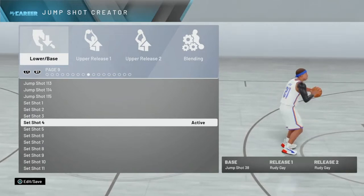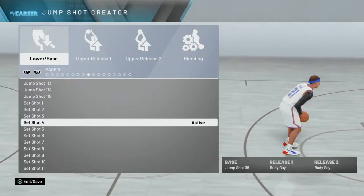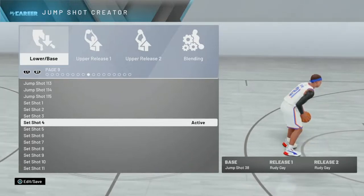I noticed a big difference when I switched to my custom jump shot from jump shot 19. Like before I unlocked the custom jump shot, I was greening everything — right after I switched I was like wow, the custom jump shot really matters.